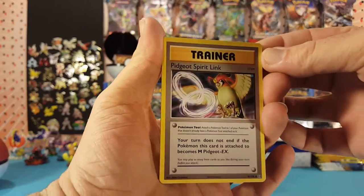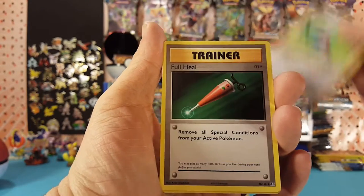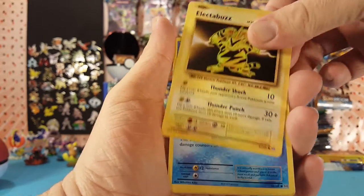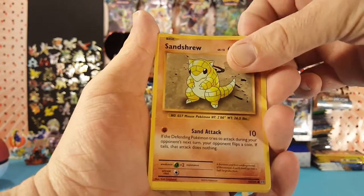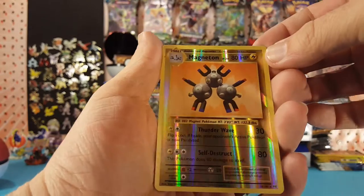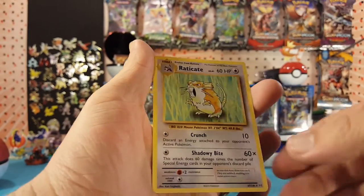So we've got Pidgeot Spirit Link, Porygon, Full Heal, Electabuzz, Magikarp, Gastly, Sandshrew, Weedle. Magneton is our reverse, which is a rare, and Raticate is our regular rare.